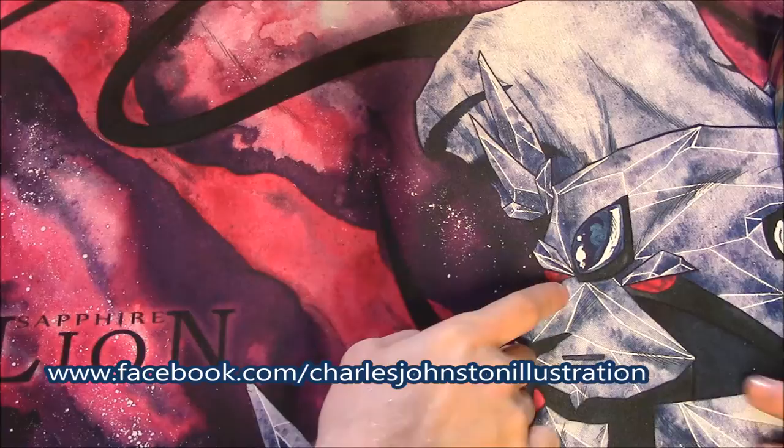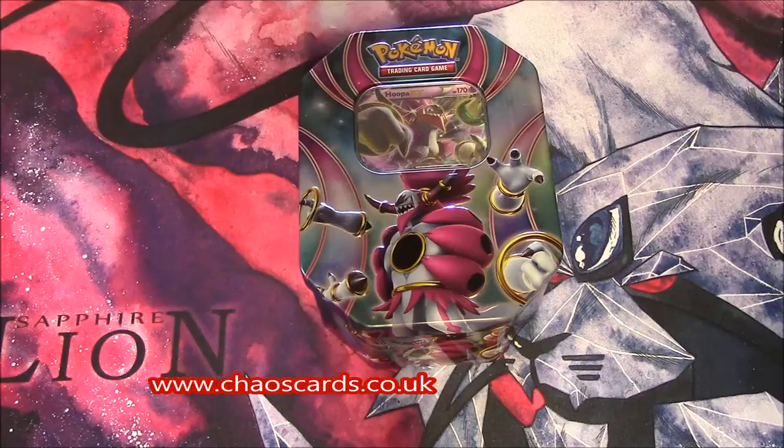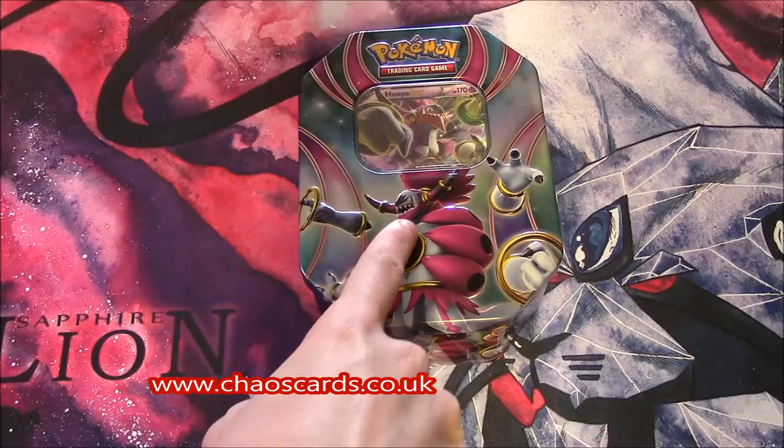We're going to open the Hooper EX tin, which comes with four booster packs. We got this from Chaos Cards, where we get all our Pokémon gear from. We also get our Yu-Gi-Oh gear from there, as well as our accessories such as sleeves and game mats.